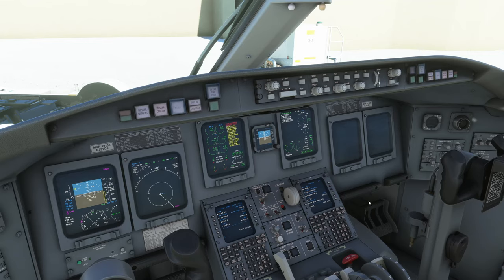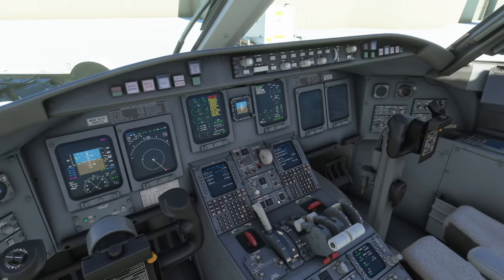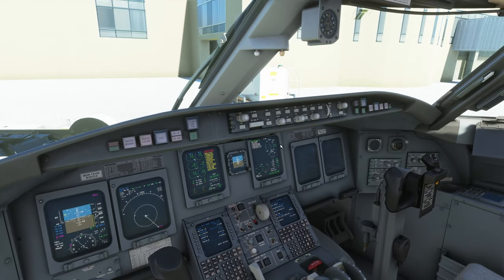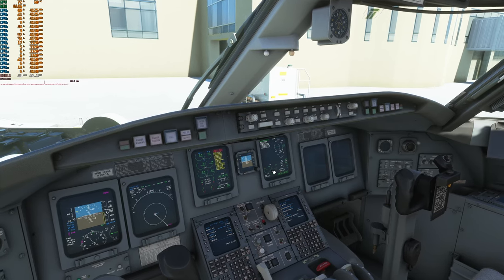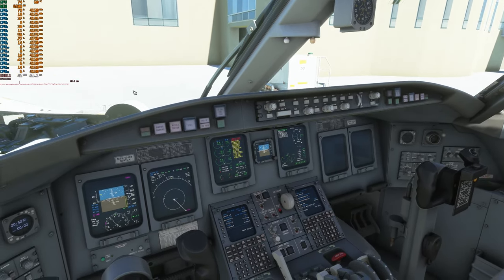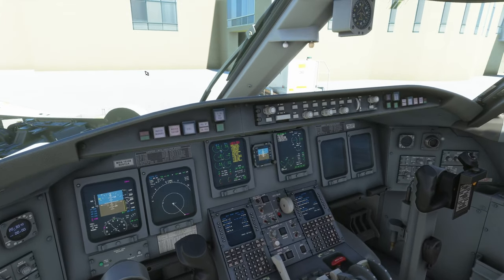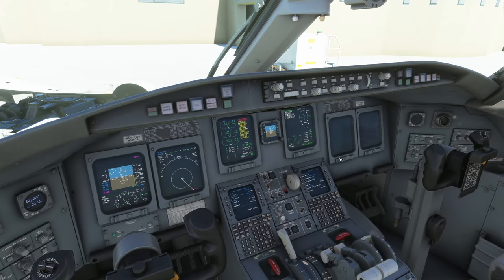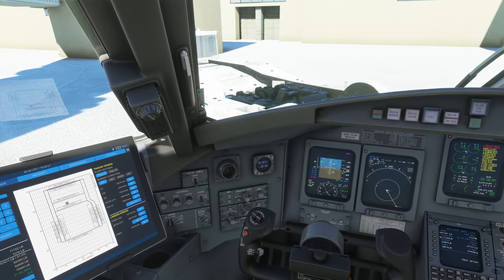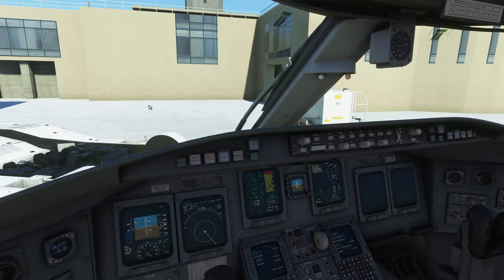You might notice something different in my view — the co-pilot side PFD and MFD are turned off. That's something I changed in the panel config file to get better frame rates, since the glass cockpits are very heavy on FPS. I gained around five to ten FPS depending on the situation. I'll leave a link in the video description on how to do that — you just need to find the CRJ install directory and comment out some lines in the panel config.